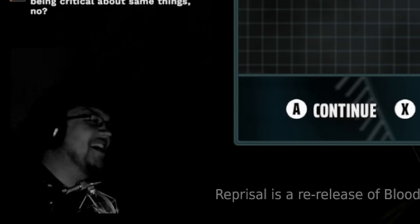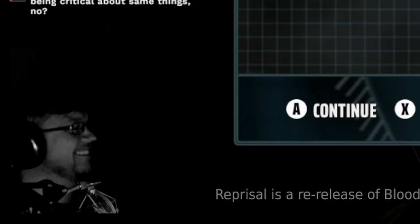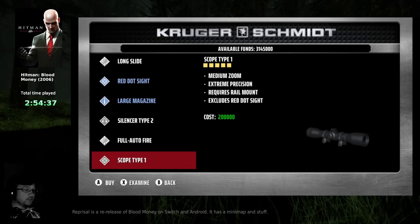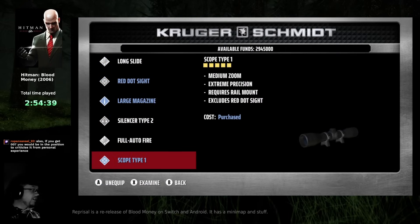There have been more than one instance where IO has emailed me, I have emailed them back, and they haven't responded. Like, what the fuck guys? Are we having a conversation or not? Hey, how about we do this mission? We can talk during it — it's House of Cards.